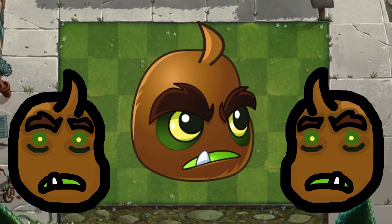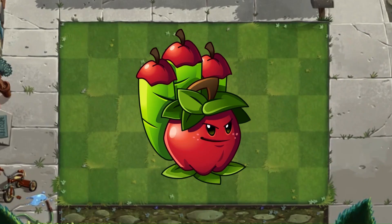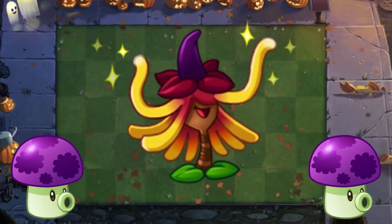This has to be the least talked about money premium plant — like when was the last time you saw someone use Kiwi Beast? I don't even know what he does. I do know that he's D tier though. Apple Mortar is another underused premium plant and I think her design is pretty cool to be honest. B tier.